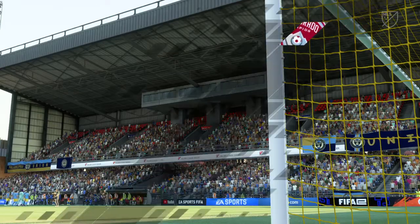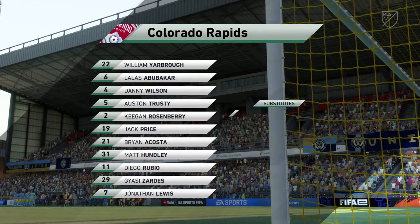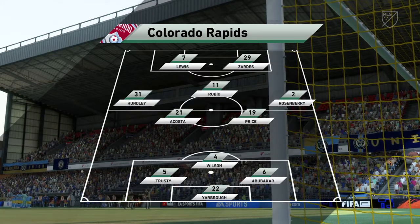This is the line-up for the visitors today. A 3-5-2 is a good system only if you have top-class wing-backs because they have such a key role. They have to cover the whole length of the field both with and without the ball.